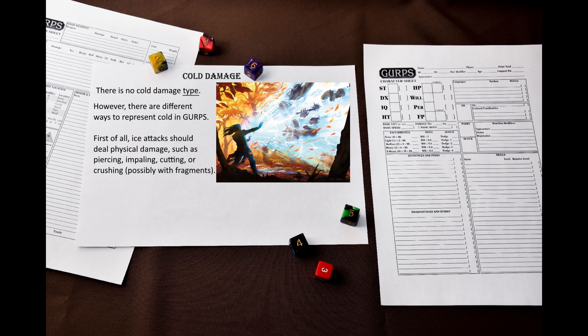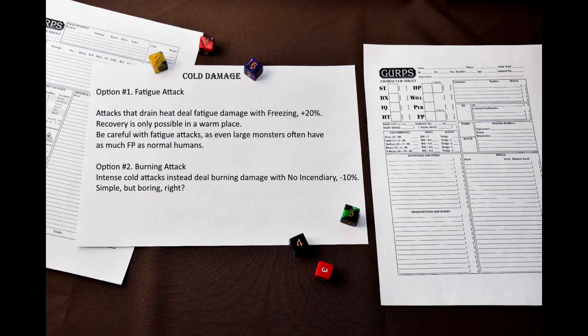GURPS has no cold damage type. What do you use then? First of all, I have to mention that cold and ice are very different things. While in other systems something like a hail of icy daggers might deal cold damage, in GURPS it is better represented as impaling, cutting, or piercing damage. A ball of ice launched at the enemy would deal crushing damage, possibly with fragmentation. I would like to talk more about cold without any material component — a type of energy damage.